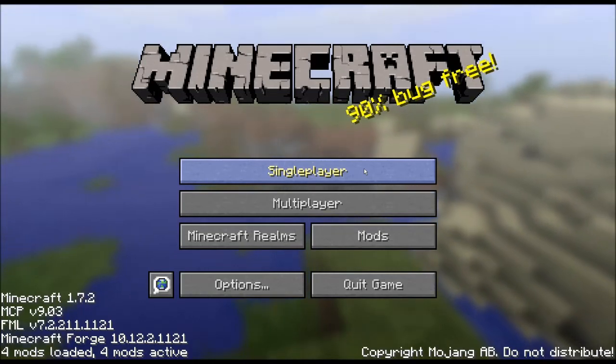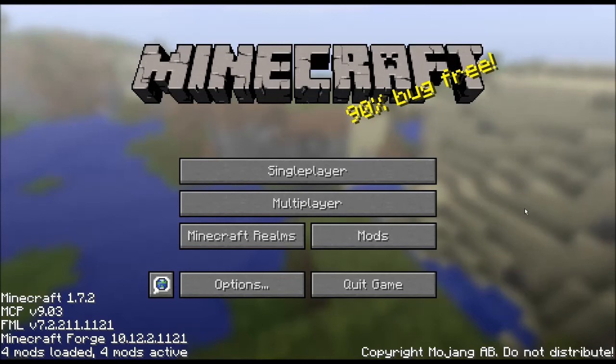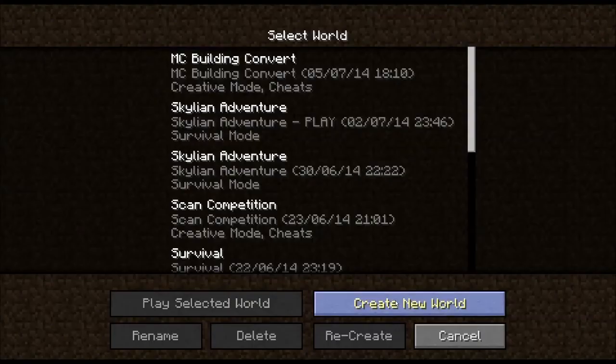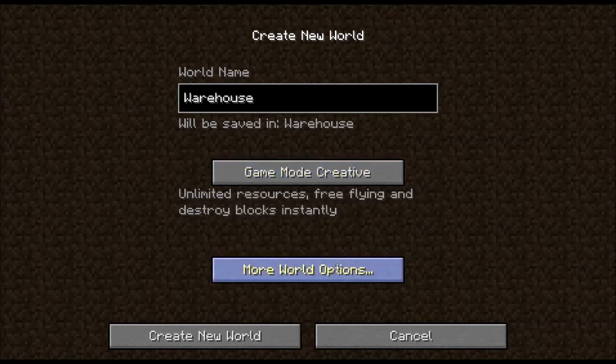Hello, welcome back to another MineColonies. Let's look at version 1.7.2. Today I'm going to show you the warehouse building, which actually replaces the delivery man — similar concept, just renamed.